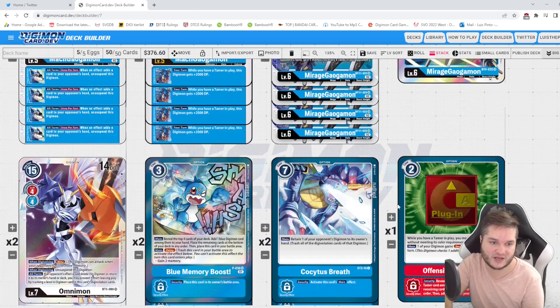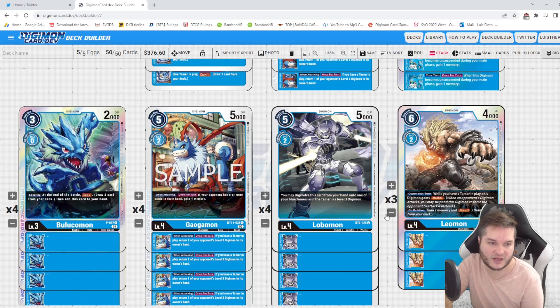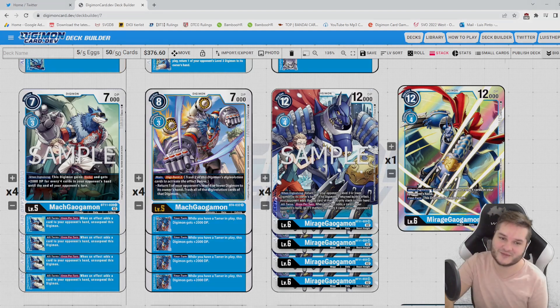This is my theory craft for the Mirage Gaogamon decklist — this is how I would build it. I'll probably try it out when it comes out, maybe play a little in Tabletop Simulator once all the cards are revealed. It might not be tier one — I have no idea what the BT11 meta is going to look like — but it looks like a pretty fun deck. I hope you guys enjoyed the video and let me know if you'd like to see more content like this in the future.